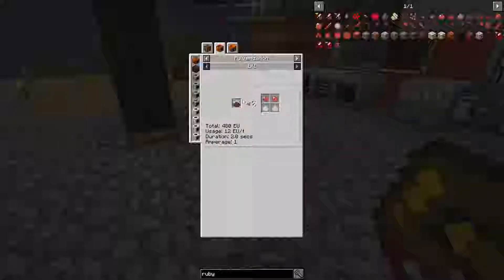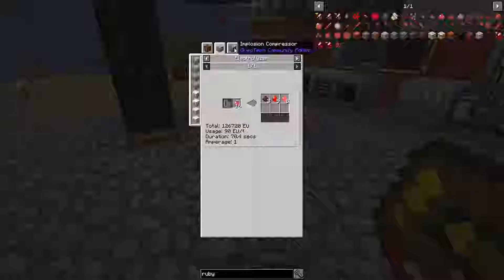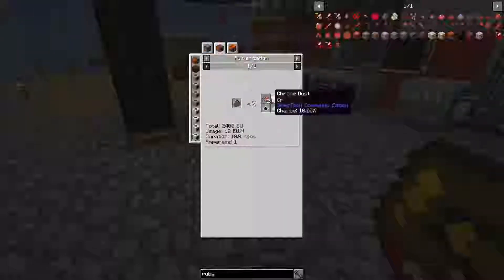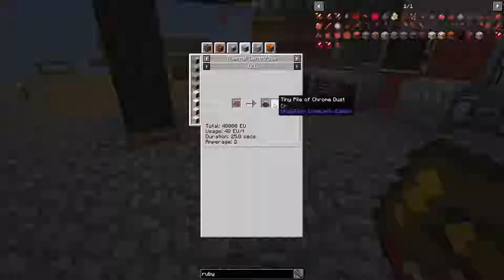If I wanted to, I could pulverize the crushed ruby ore again and get a 10% chance of red garnet dust, but I don't think it has much value — 16 red garnet dust gets used for almandine, but that stuff is so easy to obtain from sifting. So I'll probably make a thermal centrifuge. I haven't gotten it yet — there was no real need — but now that I'm trying to get harder-to-obtain materials, I'm probably going to get it.